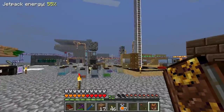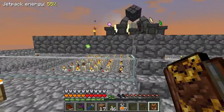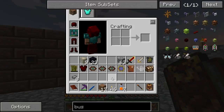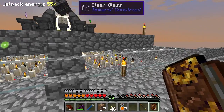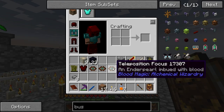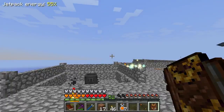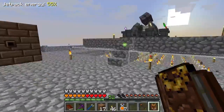Basically, it's just an enderpearl in a tier 4 altar — creates the focus. These are weak focuses, they only do like a one-by-one area, and we need to build them further into a transposer block, which we will do in just a moment.